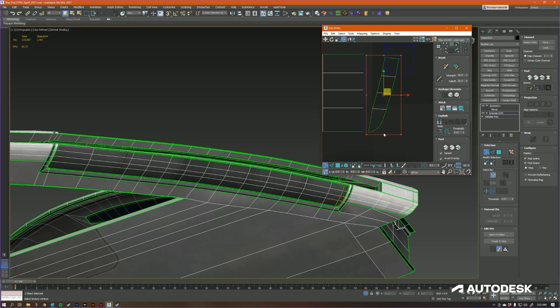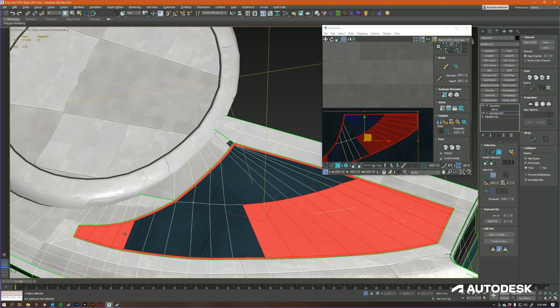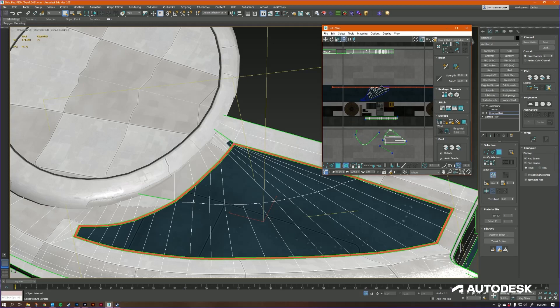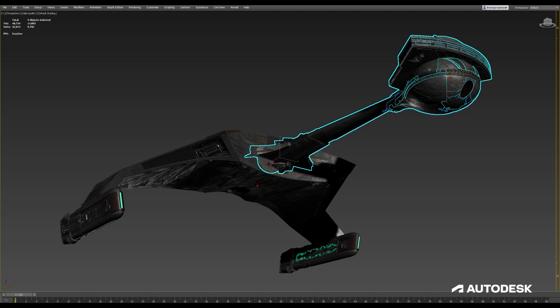To make unwrapping trim easier, we do our best to cut the trim sections as quad strips. We do a Quick Peel to get a rough scale for the island established, then run a straighten operation to quickly align the geo to the tiling trim on the texture sheet. After straightening the strip, we need to check the width of each segment on UV space against the width of that segment on the model in 3D space to make sure the general area of the quads are similar, to avoid stretching and tearing.